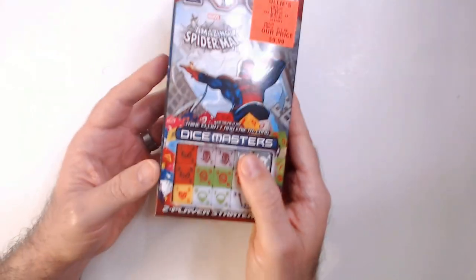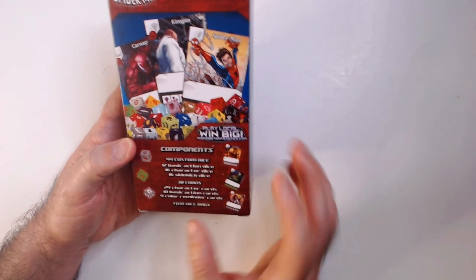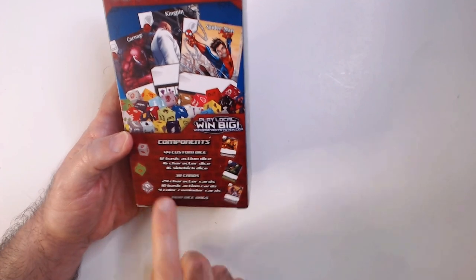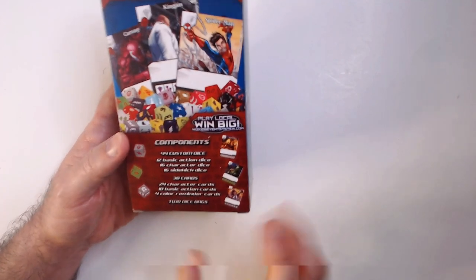We're just going to unbox this, see what cards we get. It looks like we're going to get 44 custom dice, 12 basic action dice, 16 character dice, and 16 sidekick dice. 38 cards, 24 character cards, 10 basic action cards, 4 color reminder cards, and 2 dice bags.